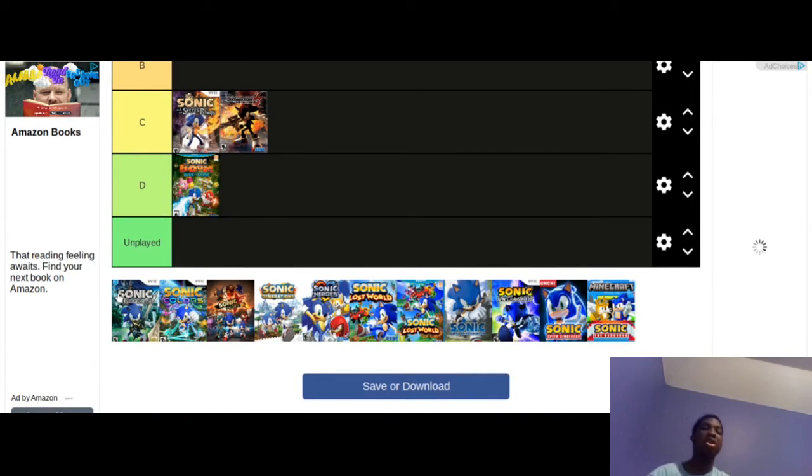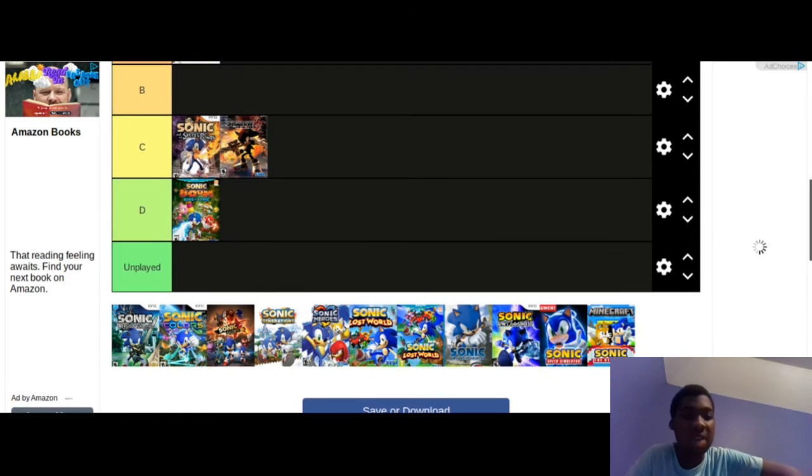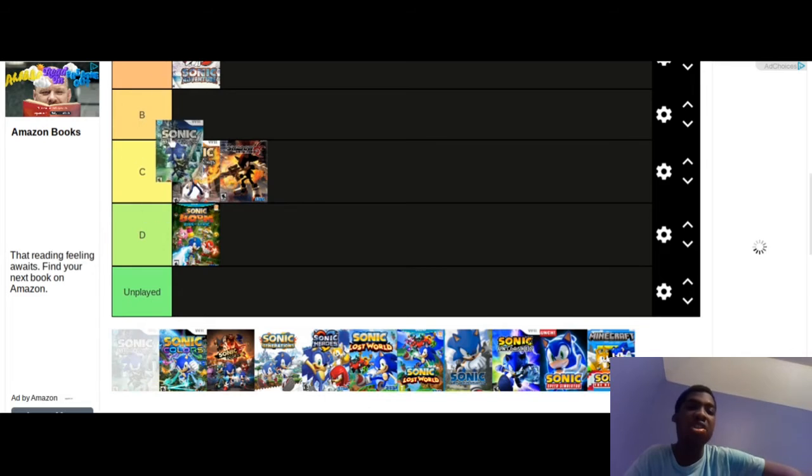The next game on the list is Sonic and the Black Knight, which is a sequel to Sonic and the Secret Rings. I think it was an okay game with a cool storyline. I feel like this was the last game that actually had Crush 40 music, which was sad, because it had some good tracks — especially 'Knight of the Wind,' one of the best tracks. It was a little better than Secret Rings. I think I'll put this in B tier.